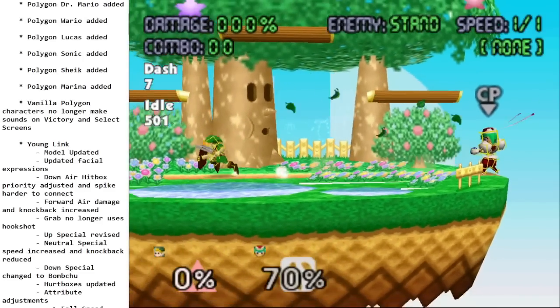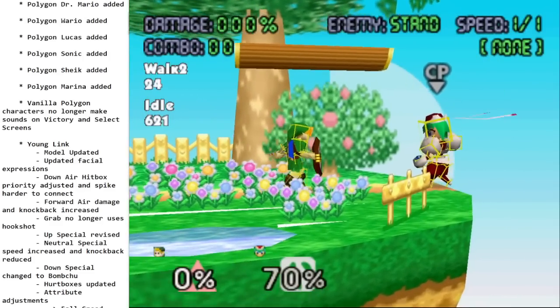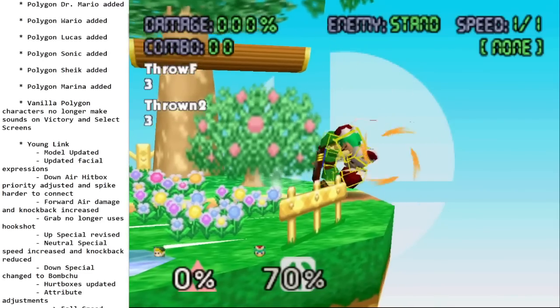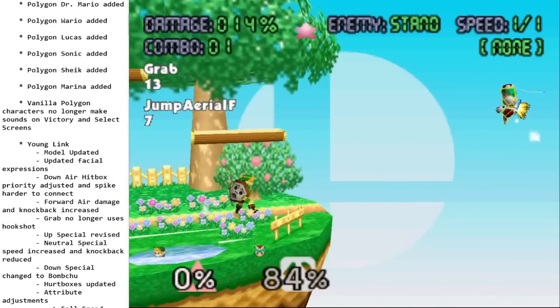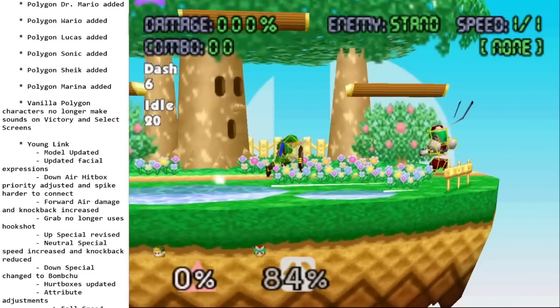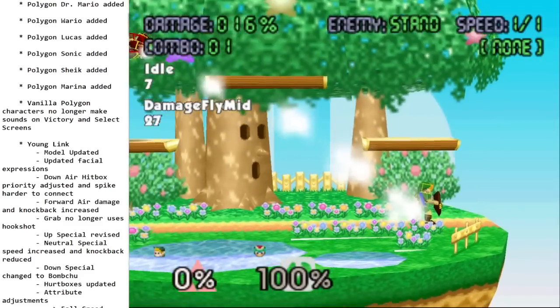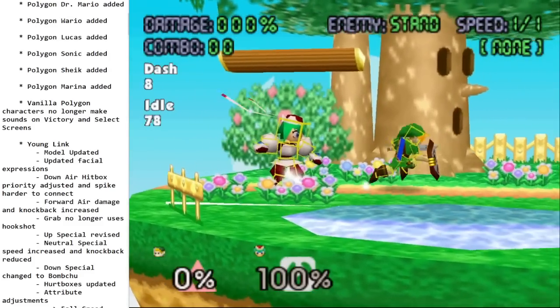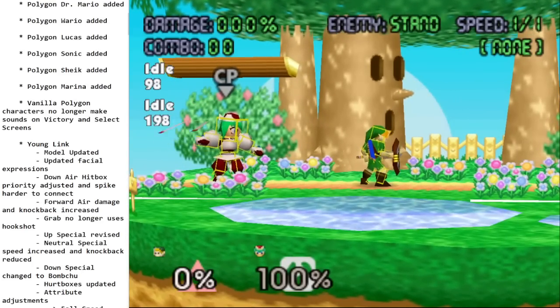This is a big one: he now has a regular grab. No more hookshot. You can just run up and grab. Hookshot is cool and all, but being able to grab is huge — it just makes the character so much better immediately.